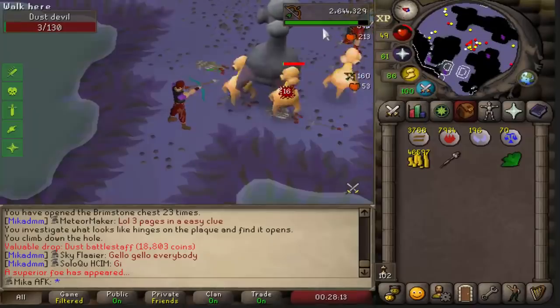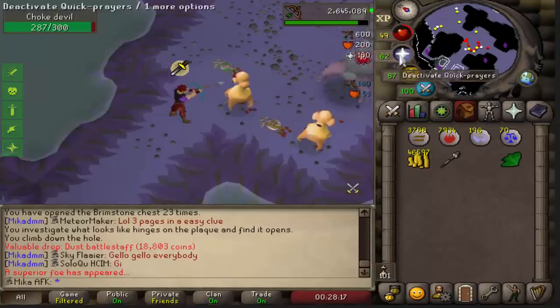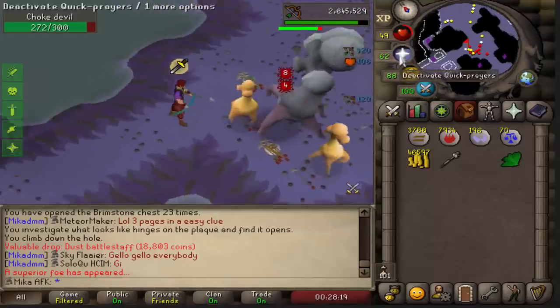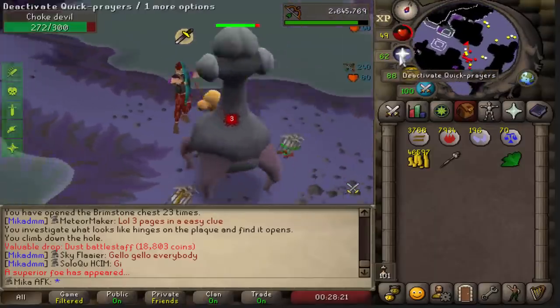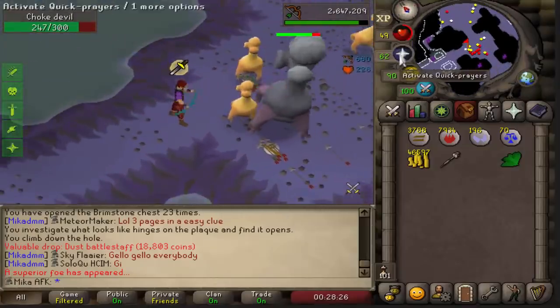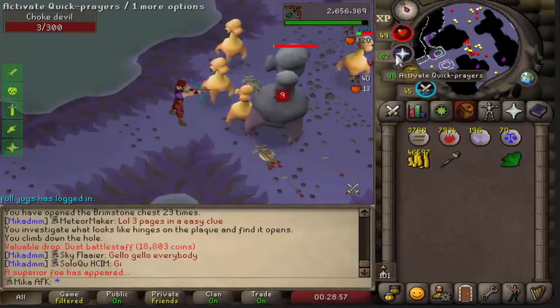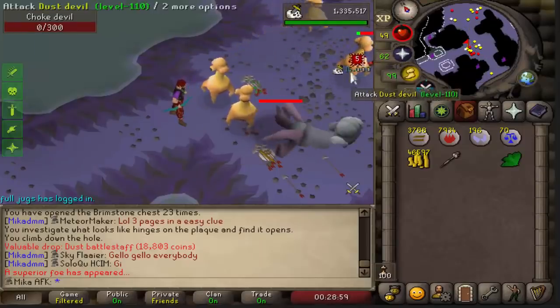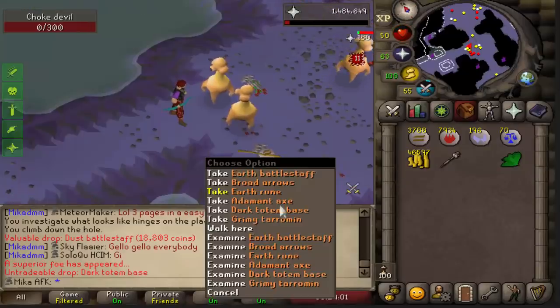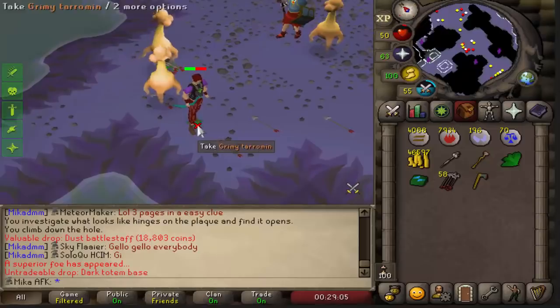First superior Choke Devil, baby! Let's go. Let me kill this big Choke Devil. Let's see what we get. Wait for it. What XP drop are we looking at? 15,000 XP. And an Earth Battle Staff — nothing special, but I'll take it.